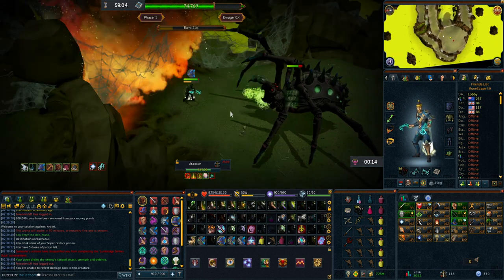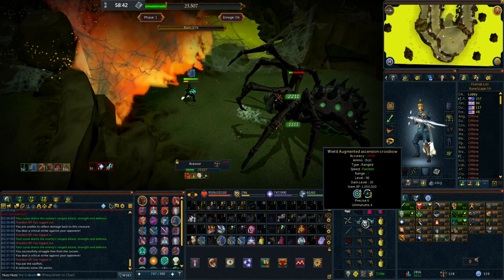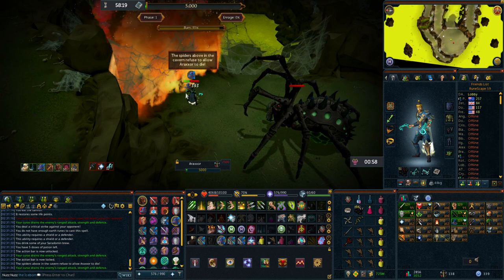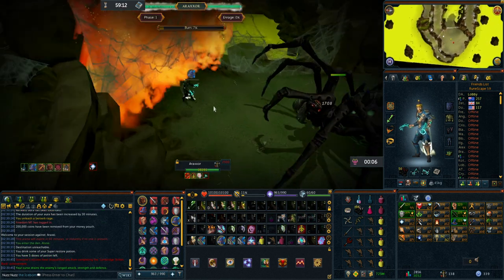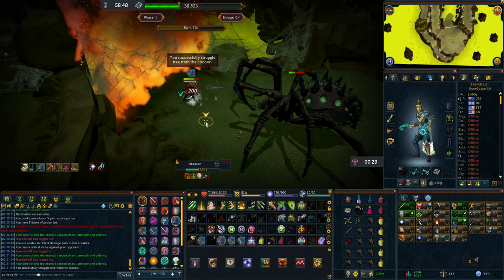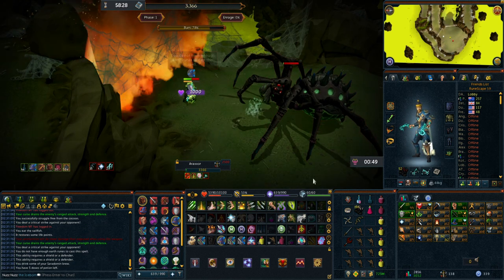In summary for phase one: go in, burn Araxor's web, use Sunshine or Death Swiftness, and use your normal damage rotation while making sure to Freedom or Anticipate before every special attack. The order of specials is always different, but Araxor will only use these three specials on phase one. Once Araxor is below 5k health he will keep healing if you continue hitting him, so use defensives or heal up while waiting for the web to burn. Once the web is burnt and Araxor is low, you'll move on to phase two.